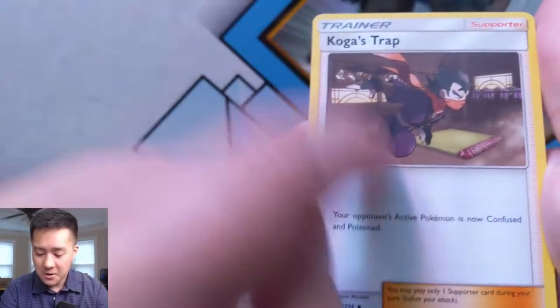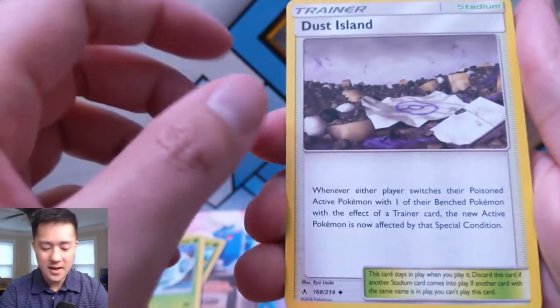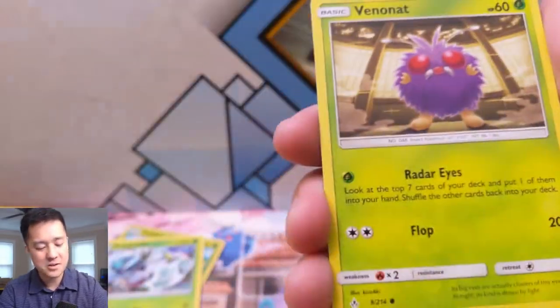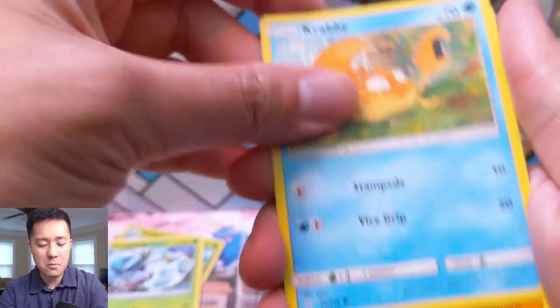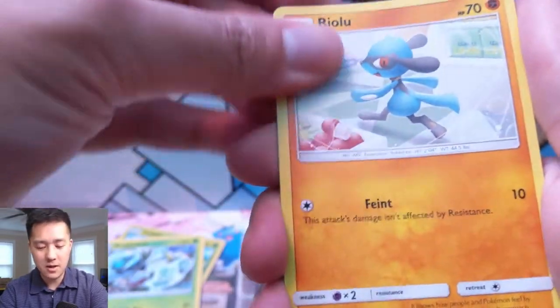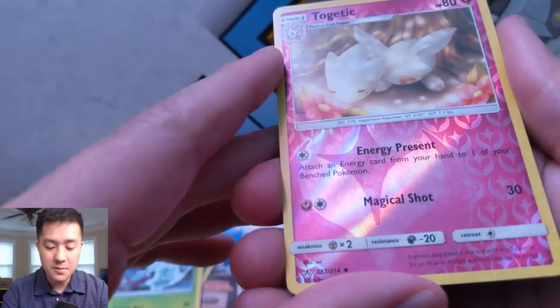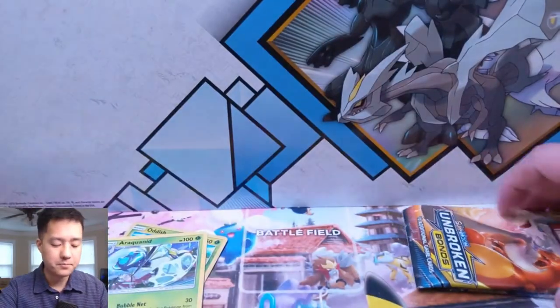When you string a couple of bad openings together, you need something like this to bring you back. Koga's Trap — I feel like people are using this card but I'm not sure it's that good. If they have a Guzma, you've used your supporter just to invalidate your previous turn supporter — feels too risky. Getic Energy Present, attach an energy card from your hand to one of your Bench Pokemon — not good enough. Magical Shot, 30 — that's nothing. And then a Rhyperior. Still got two packs left — what a good opening!